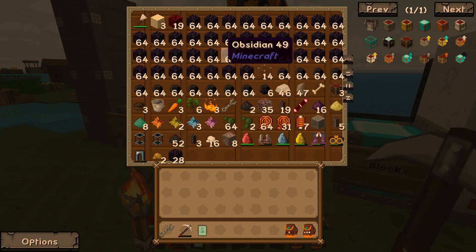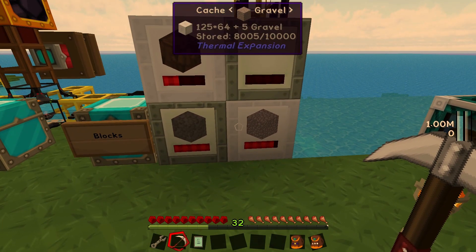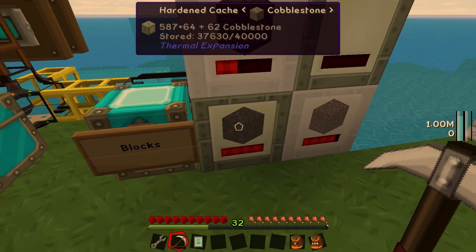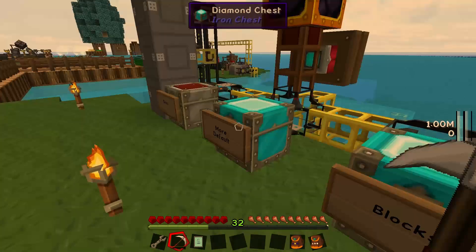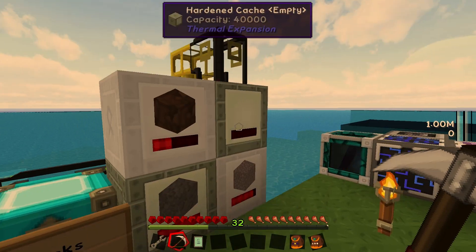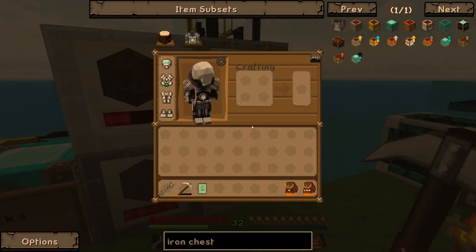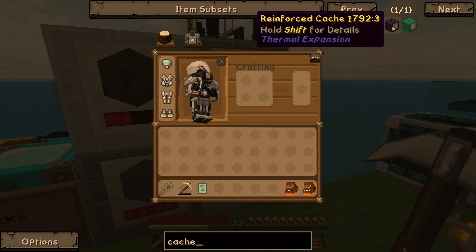Especially for all of that obsidian — we have a ton of obsidian now, so we should probably look into getting a cache built specifically for obsidian. But speaking of caches, the first thing we're going to work on at the beginning of this episode is making a bigger cache for our cobblestone. Last episode we were having way too many problems — I had to keep coming into these chests and dumping the cobblestone into the ocean. So the first thing we're doing today is making a better cache — the reinforced cache.